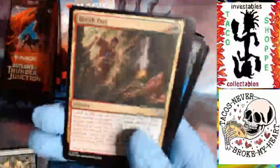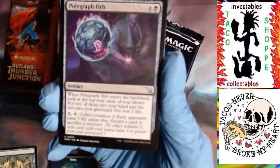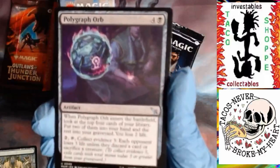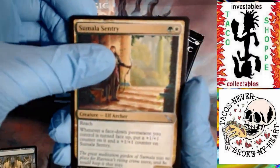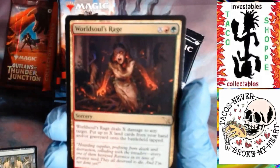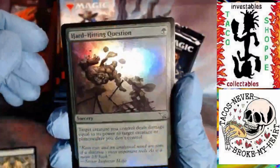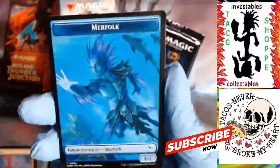Let's check out pack 2 - just get right to the uncommons. We have Breakout, Polygraph Orb, Samala Century, Elf Archer - that's cool - and a Wrench. World Souls Rage for a rare. And a foil uncommon: Hard-Hitting Question. Foiled Mountain. Cool Merfolk Token. Awesome.